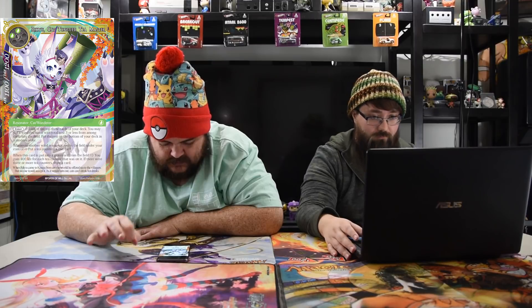Next up is Riku, the Cat-Tongued T-Master — five mana for an 11/12. When it comes into play, look at the top three cards of your deck; you may put a wind resonator with three or less from among them into the field, put the rest on the bottom in random order. Whenever another wind resonator enters the field under your control, put a T-counter on this card. When this card is put into the graveyard from the field, you gain 400 life for each T-counter that was on it; if there are three or more T-counters, draw a card. She's actually pretty cool, but the buildup is going to take a little too long to get a lot of counters on her. She doesn't effectively affect the board much beyond getting a dude sometimes. She's a limited bomb and she's going to be a lot better in Cluster.